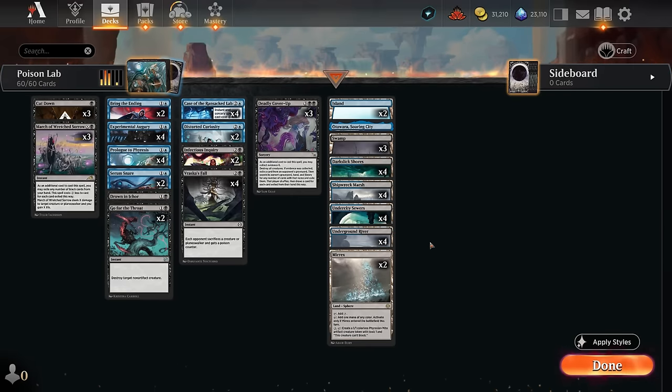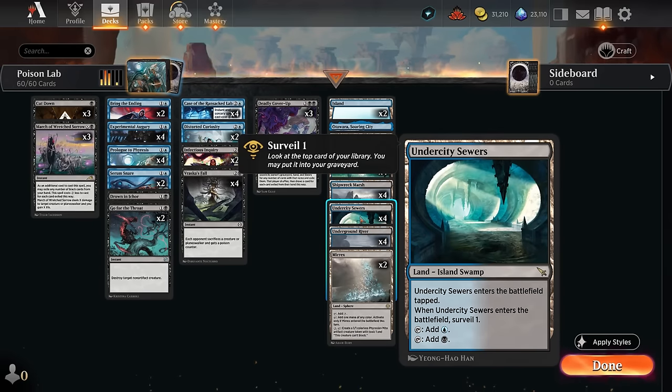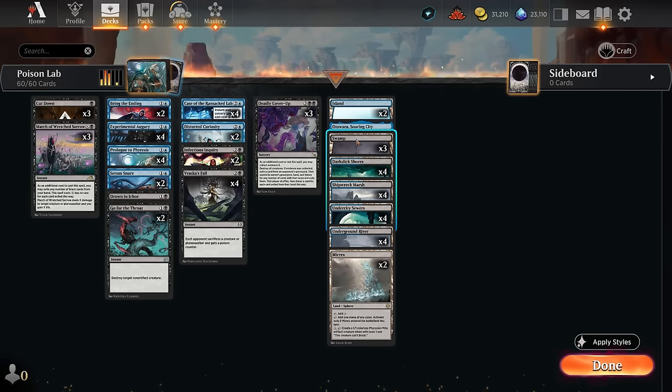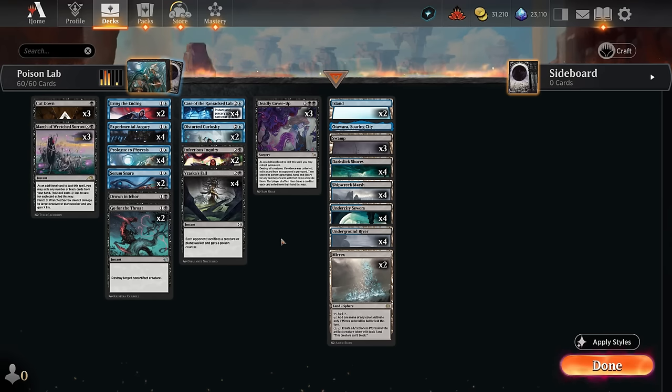Our mana base, besides Mirex, has a bunch of blue-black dual lands, including four copies of the Undercity Sewers which let us surveil when they enter, giving a bit more card selection and helping fill the graveyard for Collect Evidence. We also have Shipwreck Marsh, Darkslick Shores, a bunch of basics, and Otawara. No sense in playing the black channel land since we don't have any creatures or planeswalkers to return. So that's our deck — now let's jump into some games and see how it does.